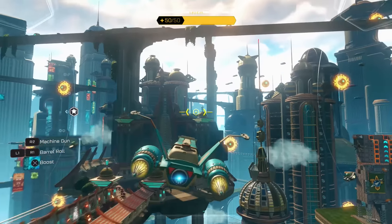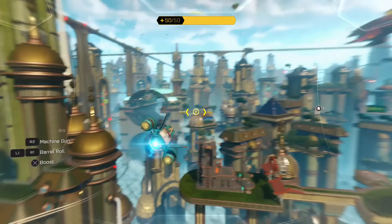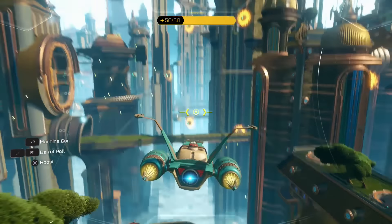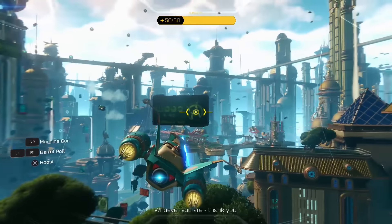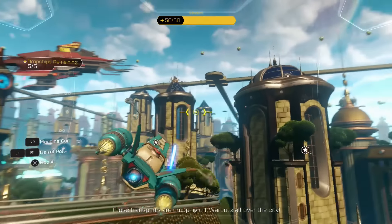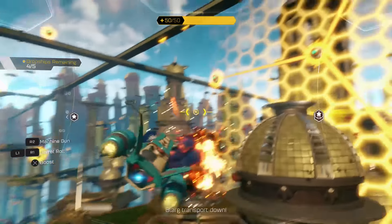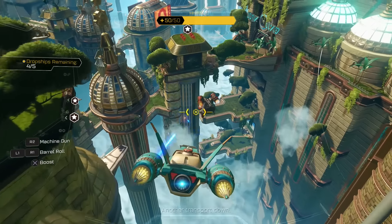Okay, what transport? Ratchet, now might be a good time to test those weapons. Captain, we have an unidentified ship providing assistance. Transport down! Whoever you are, thank you. Enemy down. More transports - those transports are dropping off warbots all over the city. Not on my watch. Come on, let's actually hit ya. There we go. He took out another ship. Another transport down, another one down.